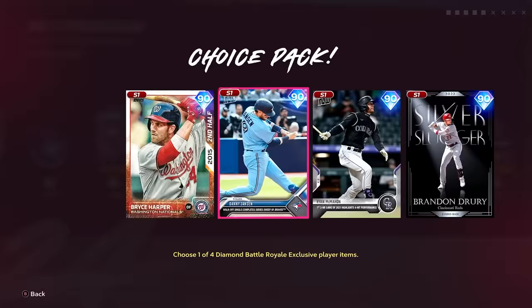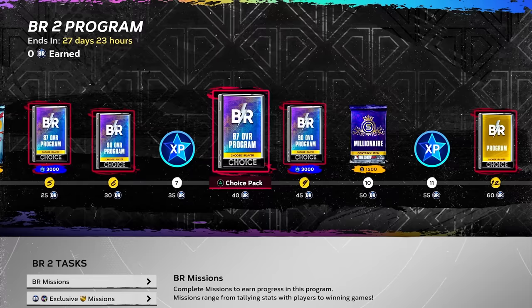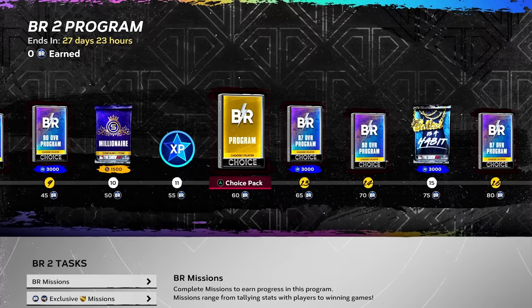90 Brandon Drury — this card bangs, don't sleep. He plays everywhere too. This card bangs for BR — not bad at all. McMahon's the pick probably, but if you want a better defensive setup you go with him. Jansen's good too honestly — there's no really bad pick in this round. There's a millionaire pack in here too, which is fun.